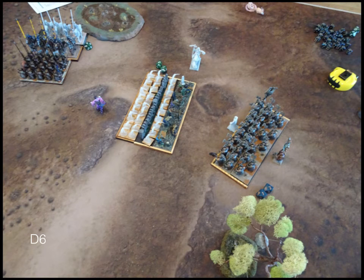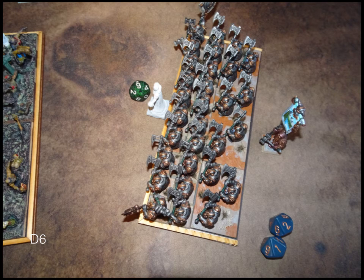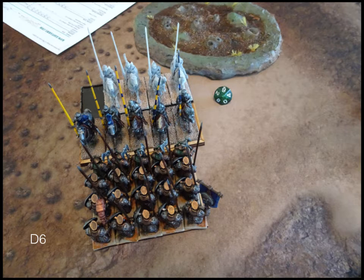Moving to turn six. My shieldbreakers charge Morgoth — there's nothing else they can do. The iron guard charge what they do. Going to combat, the shieldbreakers only do six points of damage. Morgoth is defense six — he's no slouch. The iron guard put a couple more damage on but I can't roll an eleven twice, so Morgoth isn't going anywhere.